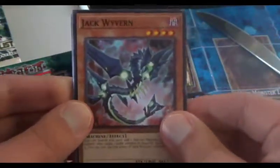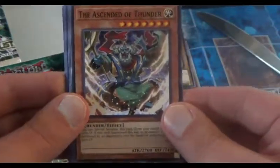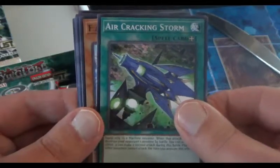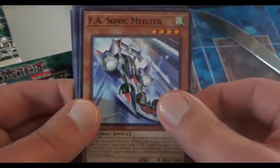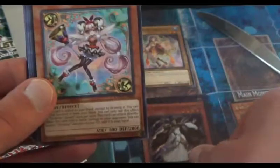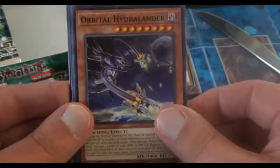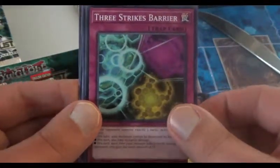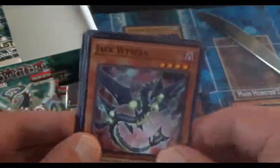We have Jack Wyvern — it's like a guy's name, Jack Wyvern. The Ascended of Thunder — that's a cool name. We have Air Cracking Storm, and this time our foil is F.A. Sonic Meister. Here's the foil: Lila, Twilight Sword Enchantress. We have Trick Star Lily Bell as the rare. Orbital Hydra Lander, Three Strikes Barrier — like three strikes and you're out — Hack Worm, and that's about it for that pack.